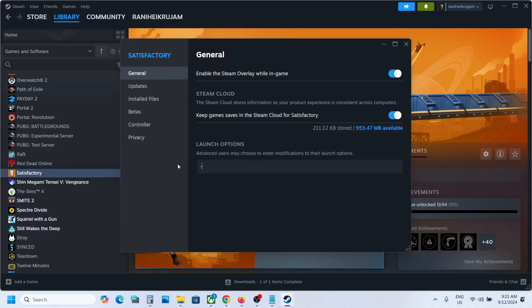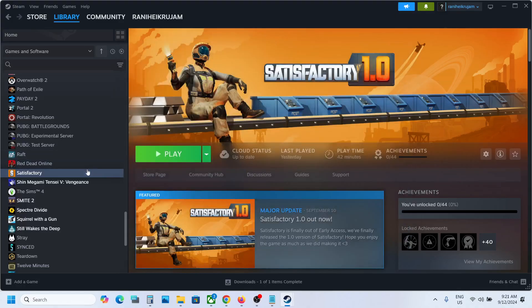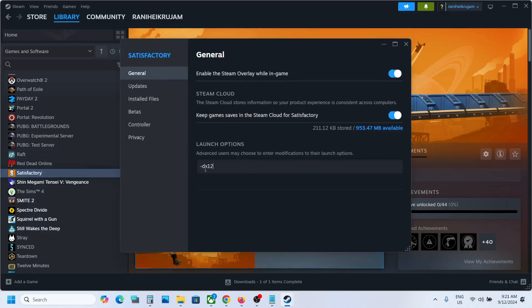In the launch options, you can type in -dx12 and then check. If that does not work, type in -d3d12 and check. If that does not work, you can try -vulkan and check. Still not working, type in -d3d11 and check. If that does not work, type in -dx11 and check.